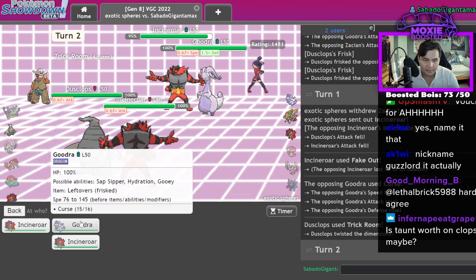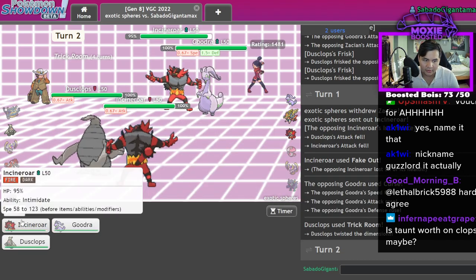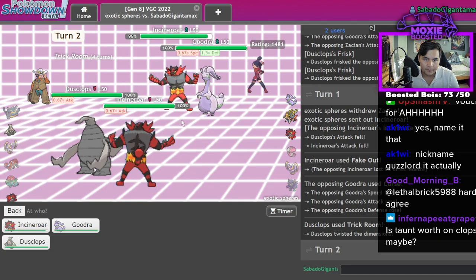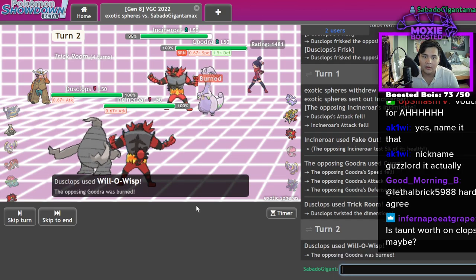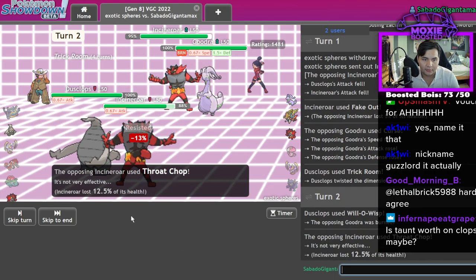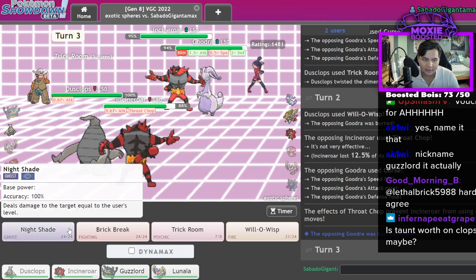I've secured Trick Room. Let's go! There's the Incineroar - that's fine. What are you gonna do, somehow one-shot me? Let's go ahead and Will-O-Wisp you, and I'm also gonna Parting Shot your Incineroar. I'm gonna Parting Shot the Guzzy - I'm more concerned with you. You are now useless, go away. Throat Chop - oh no, my Parting Shot's been blocked.